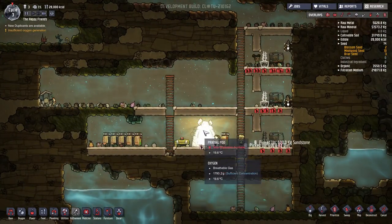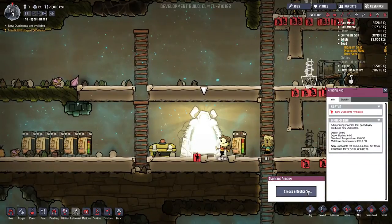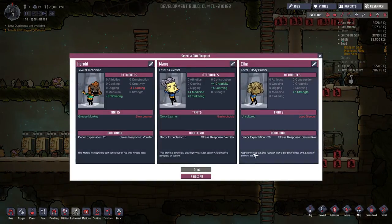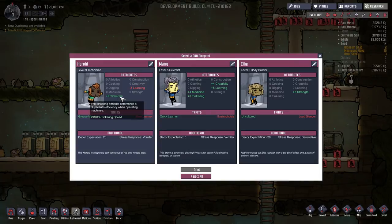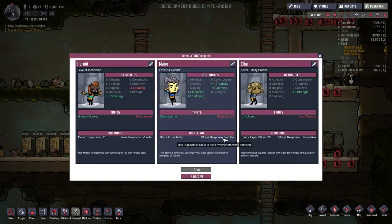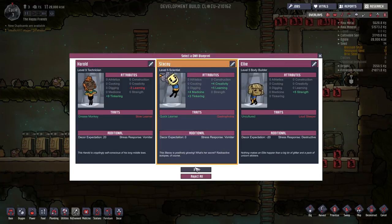We just got three bedrooms — is it time for a new duplicant already? Destructive... medicine, tinkering, learning, creativity, tinkering nine, decor expectation twenty. I think we are going to take another scientist slash creative person. If we are going to do separate bedrooms, loud sleepers is not really a big deal. This will work. Welcome back to the colony, Stacy — thank you for joining us. There is a lot of work to be done.